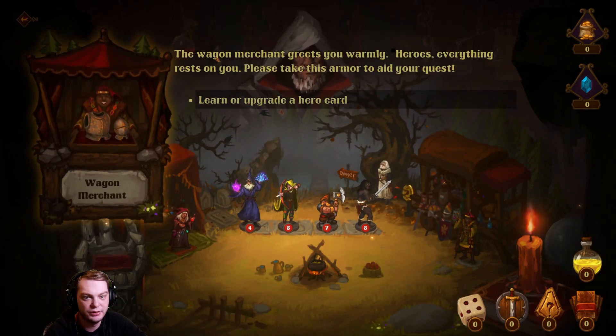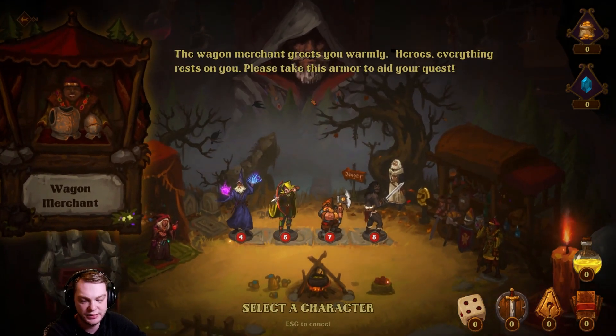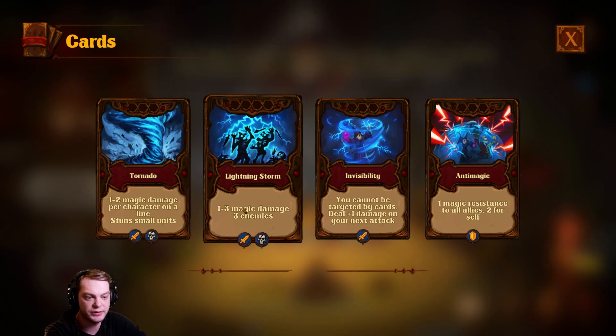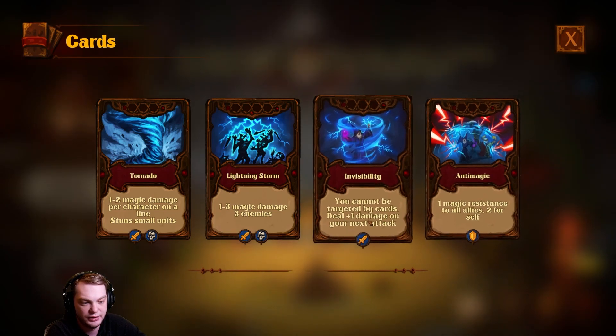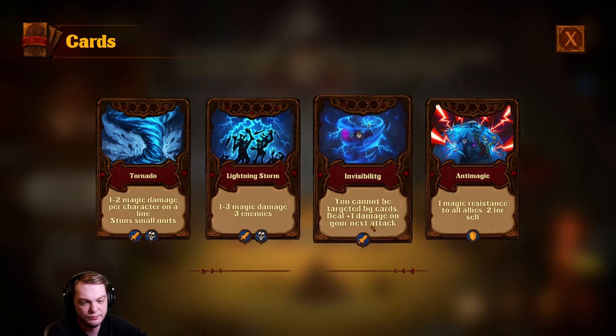The wagon merchant greets you warmly: 'Heroes, everything rests on you. Please take this armor to aid your quest.' We'll select the wizard first — add one magic resistance to all allies, and to self you cannot be targeted by cards dealing plus one damage. All right, let's do this one.